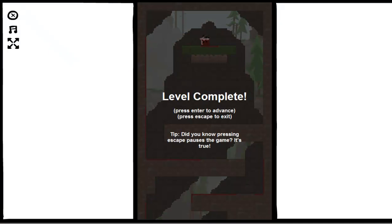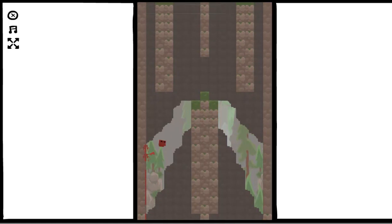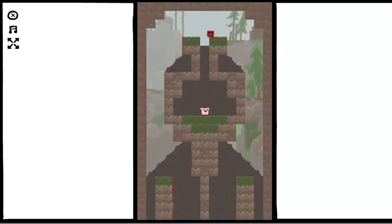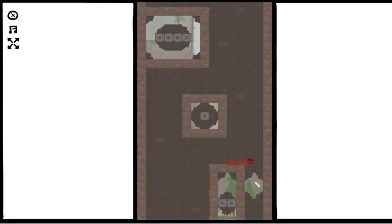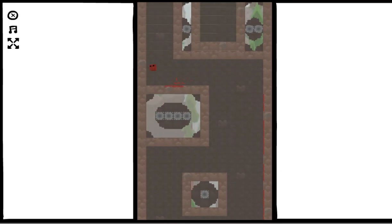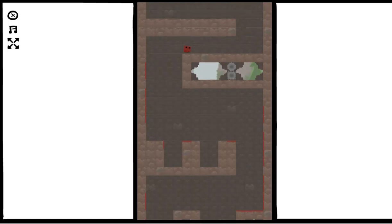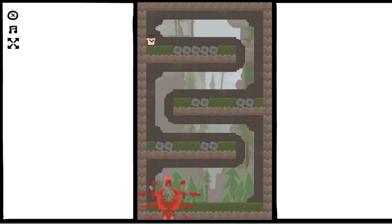As for what specifically is wrong with the controls: first off, there's no run button, which makes a lot of precise platforming feel incredibly shitty. It's very hard to get on one specific square because you are always running at full tilt. The other big problem is wall jumping is weird in that you have to jump before pushing the direction you want to jump. So to jump off this wall, I have to be holding right on the D-pad, hit jump, then switch quickly to left - or the other way around - to wall jump.